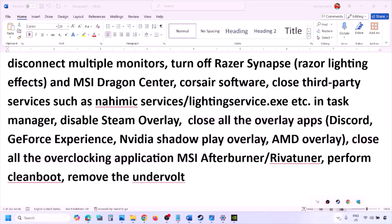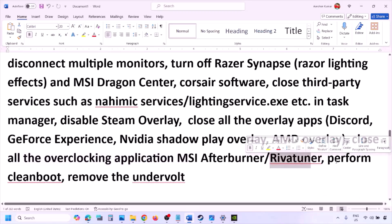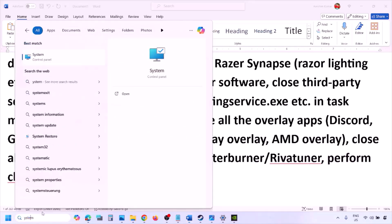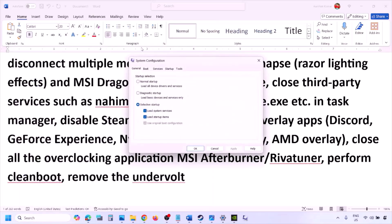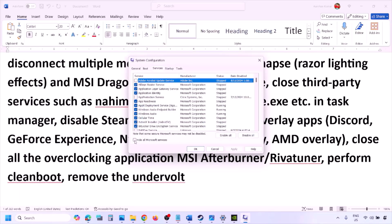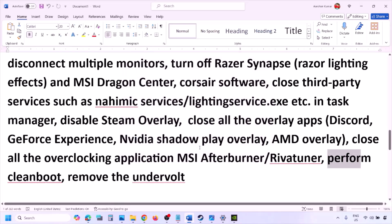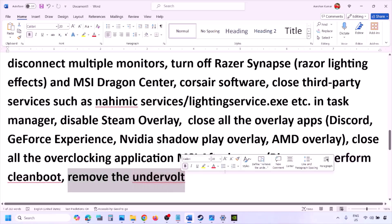Close all overlay applications and overclocking applications — for example, if you have MSI Afterburner running, right click and close it. To perform a clean boot, type System Configuration in the Windows search box, go to the Services tab, check Hide All Microsoft Services, then click Disable All. Click Apply, OK, and restart your computer. Also, if you have undervolted your computer, remove the undervolt and then launch the game.